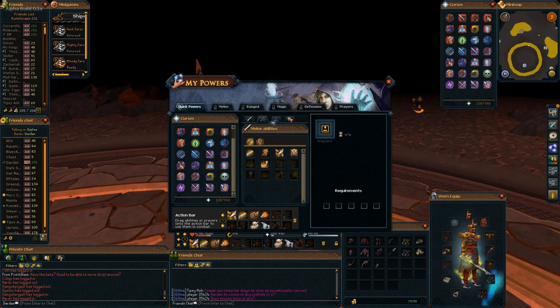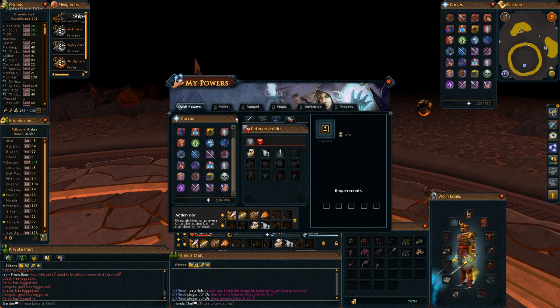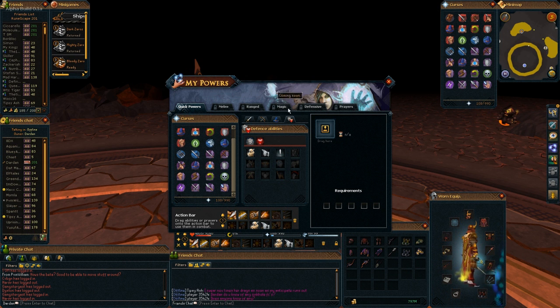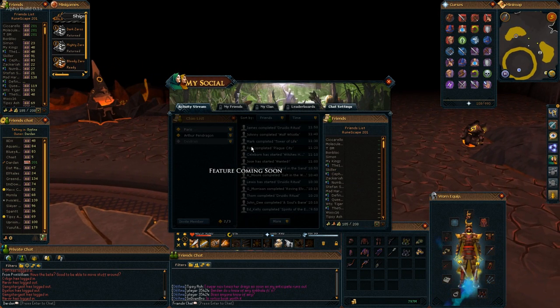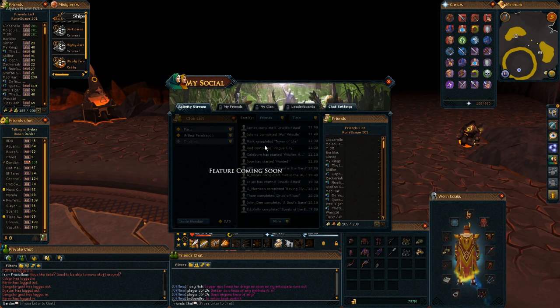In My Powers you've got the abilities, and you can drag them onto your action bar. There are curse prayers, melee, range, magic, defense prayers — though some of these are still locked. They're likely still working on this, so those features should be coming in the future.